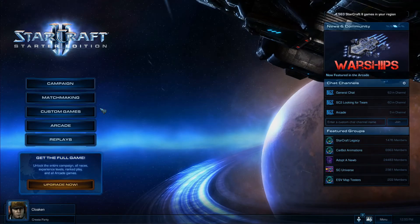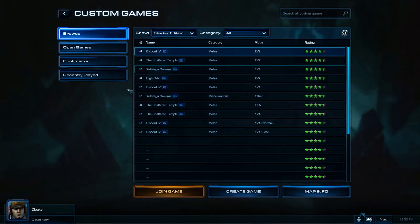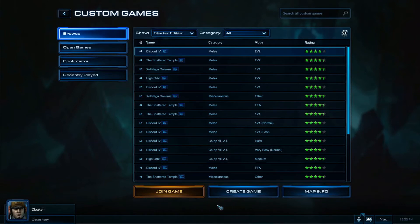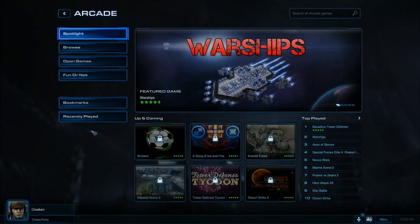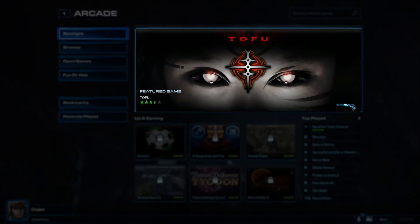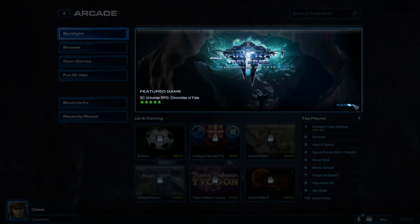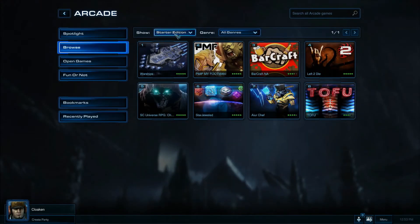Custom games include a variety of melee maps available to you by browsing the Starter Edition drop-down. Here you can create custom games with friends and practice against live opponents using the Starter Edition map pool. In the Arcade, Starter Edition users have access to all of the community-developed games currently featured in the Spotlight, along with the games that have been developed directly by the team here at Blizzard. You can find a complete list by browsing the Starter Edition category via the drop-down, just like in custom games.